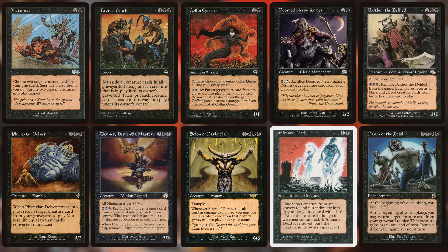Victimize lets us trade one creature for two in the graveyard. Doom Necromancer, Phyrexian Delver, and Chainer Dementia Master provide reanimation on creatures, while Coffin Queen, Scion of Darkness, and Animate Dead can steal opponents' creatures. Living Death and Balthor can mass reanimate our graveyard, and with Yawgmoth having a sacrifice outlet we can sack our entire board before Living Death so we don't lose anything. This is black's strength in old border, and at worst it just gives us more creatures to sacrifice.